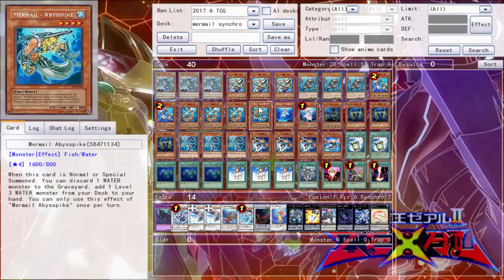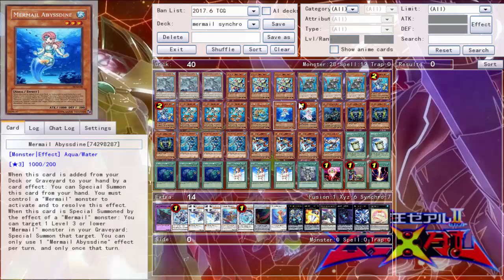Up next is one copy of Abyss Spike. He's just a regular note — there's an additional normal summon you can have. But when he is normal summoned, you can discard one water monster to the graveyard and add a level three water monster from your deck to your hand. Then one Abyss Dine — this one's kind of situational, but if it's added to your hand by a card effect you can special summon it if you control a Mermail, which does come in handy at times.